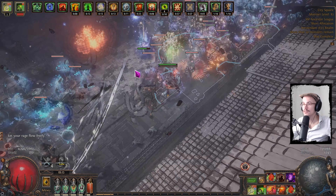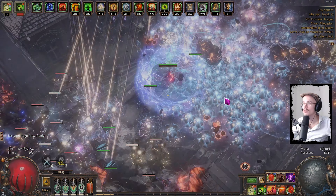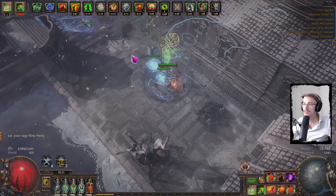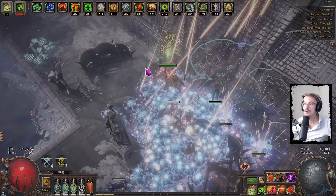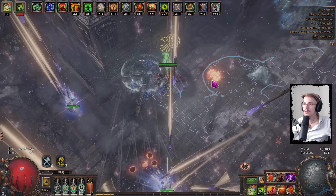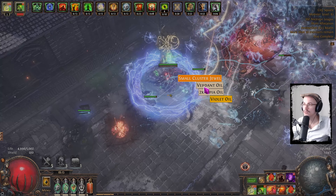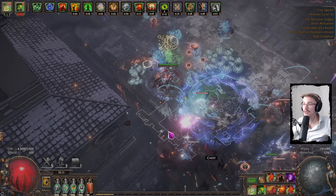Then of course the shrines — those are mostly fun. This is one of the best shrines, the spell echo one. It completely demolishes everything. You want to get rid of the Brutal shrine though — you can remove a shrine by right-clicking the buff — because the Brutal shrine does knockback. We don't want knockback; you want these guys to stay in your chaos damage over time. Here are my Solaris Circlets which I chance orb.